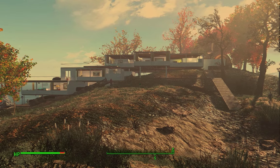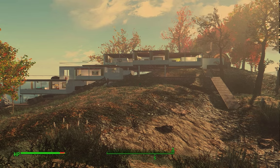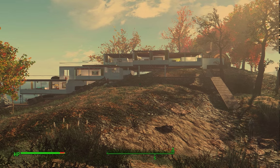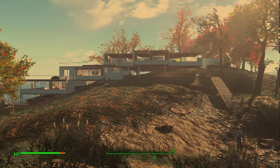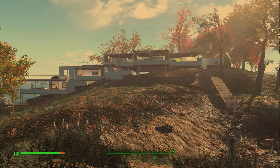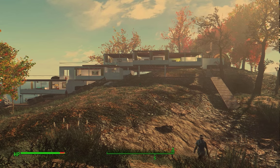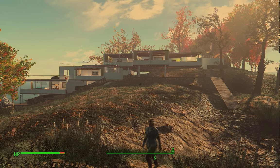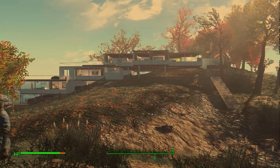Hey everyone, this is Anike. A lot of people said they actually did want to see a walkthrough of my hotel. It is a three level, eight room luxury hotel on Spectacle Island. I used a lot of mods to help me do this — the main one would be Homemaker. If you're not using it and you like to build, you should really be using it. I'm going to try and rush this a little bit because this is my second attempt and my first one took about 25 minutes.